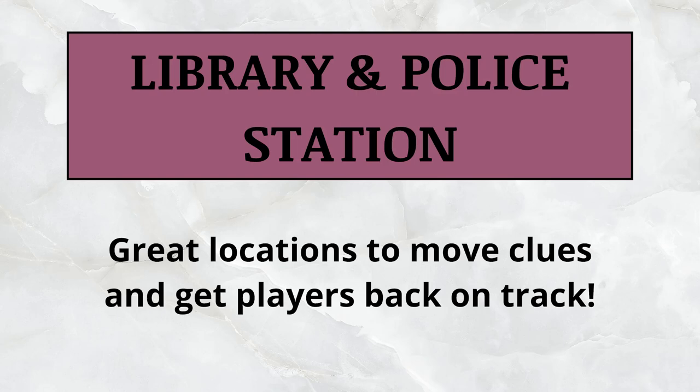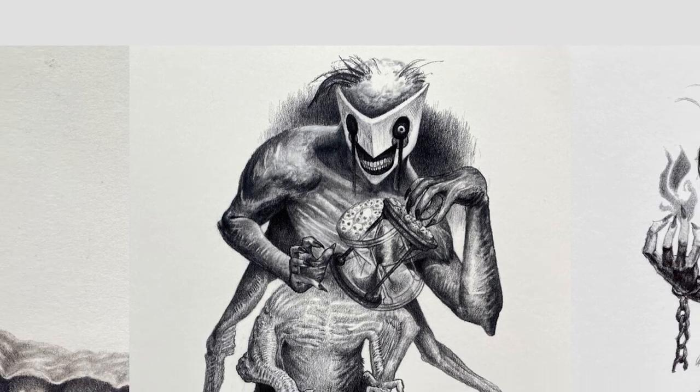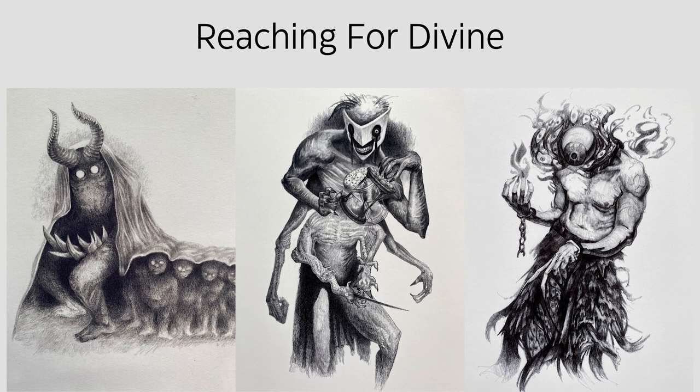A general tip about the library and police station: this is a great place to move clues around or get your players back on track if needed. Stick around for the story of how my player ended up in police custody. Also, I just want to point out the amazing artwork behind me — done by Matt Stricker, also known as Reaching for Divine. I'll link his work in the description below; please check it out and support him if you're able.